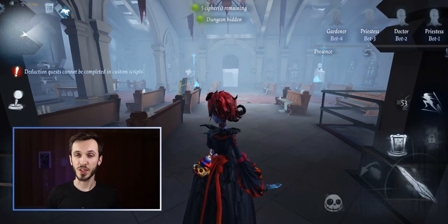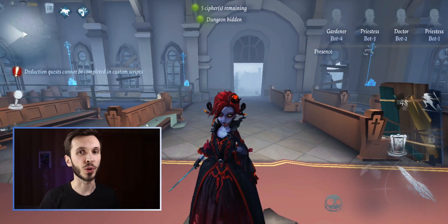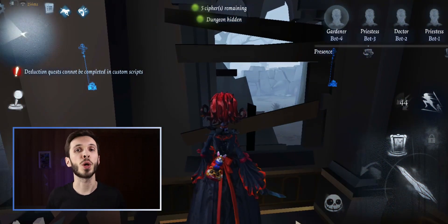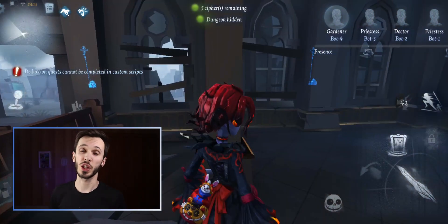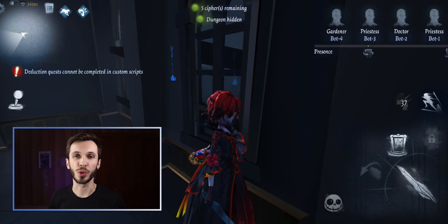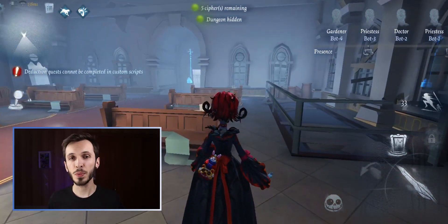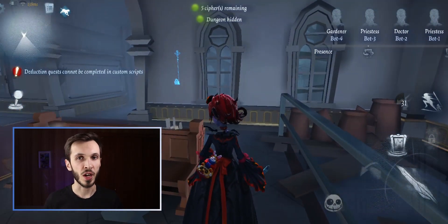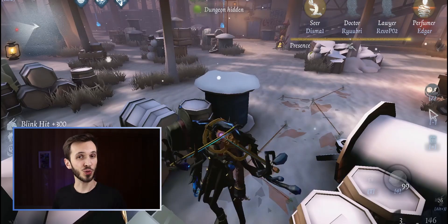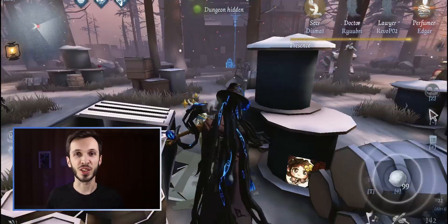Once you're inside the church itself, you'll also realise that there are some windows that are broken and some that have glass. From a distance this glass looks opaque — you can't see through them — but on closer inspection they are actually transparent. You can see through them and actually see different parts of the map through the glass. This could be useful to keep an eye on survivors or spot them moving around without them knowing you're watching. I'm not sure how practical this is, but maybe you can use it to your advantage.